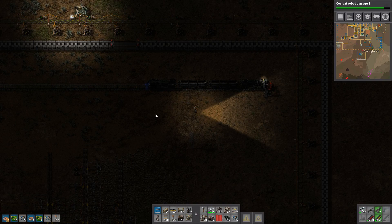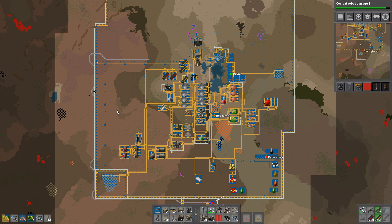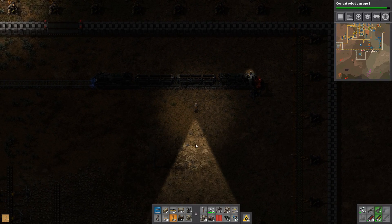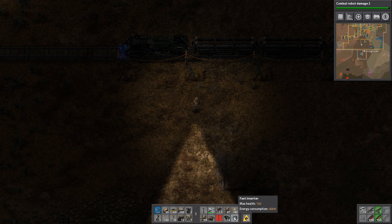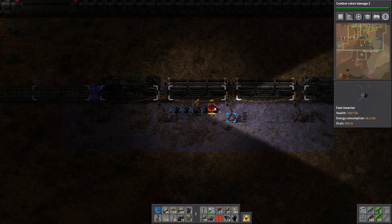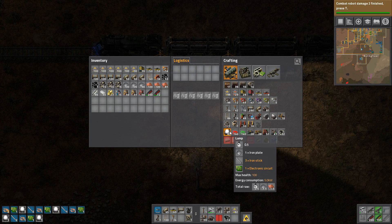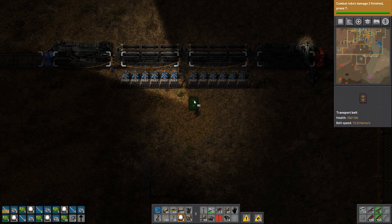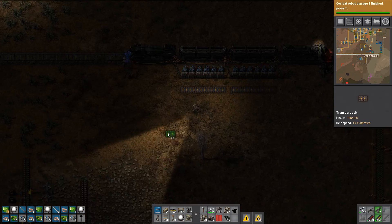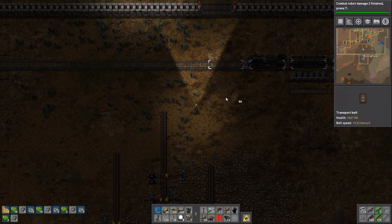I didn't quite make it all the way but I made some more rails so we can finish it off. We have a few weird turns here which is kind of annoying, but we need to finish it up until about here. I placed some trains and gave them a nice color for the stone. Now we need to make sure this stuff is all loaded up. I'll place down some medium poles, fast inserters, and 12 chests.